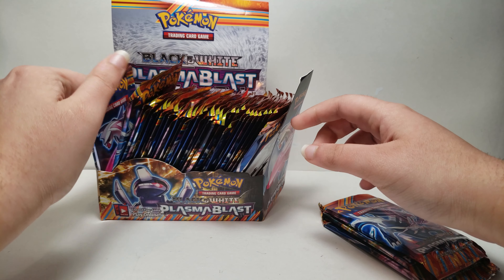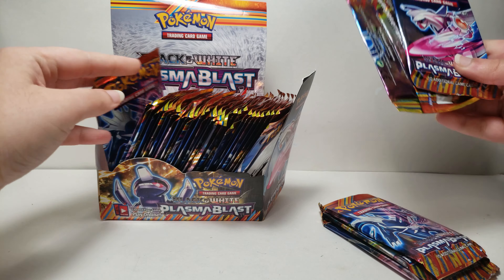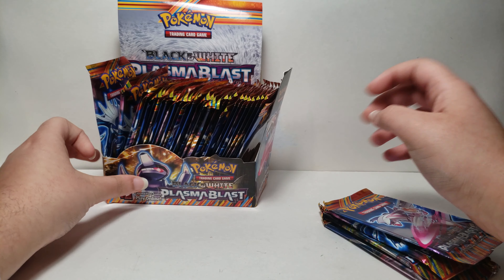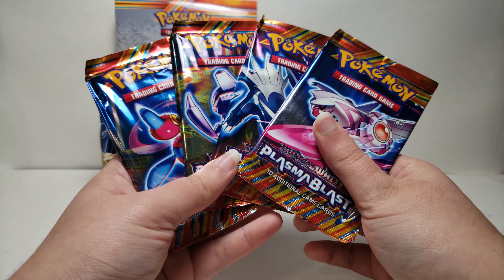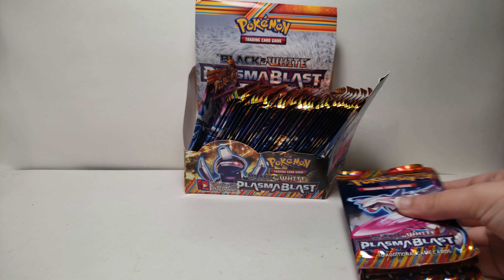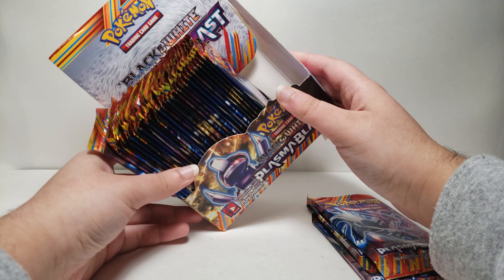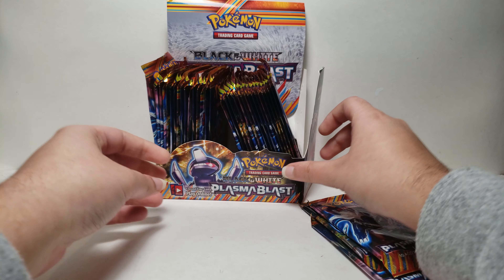I'll just take out one of each pack art. I don't know if I'm going to open all of these cards right now or make separate videos, but now this booster box is breaking. So we have Porygon, Genesect, Dialga, and Palkia. I checked and I didn't see any Hoopa packs in there, so I guess there aren't any.